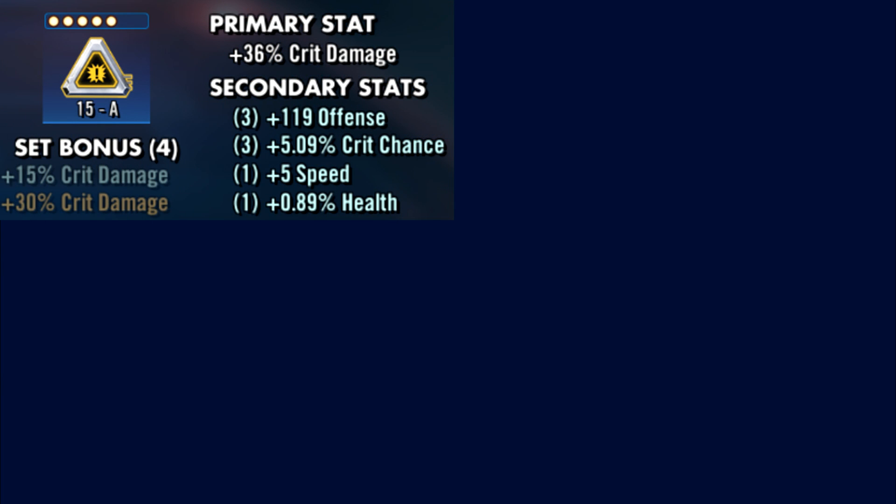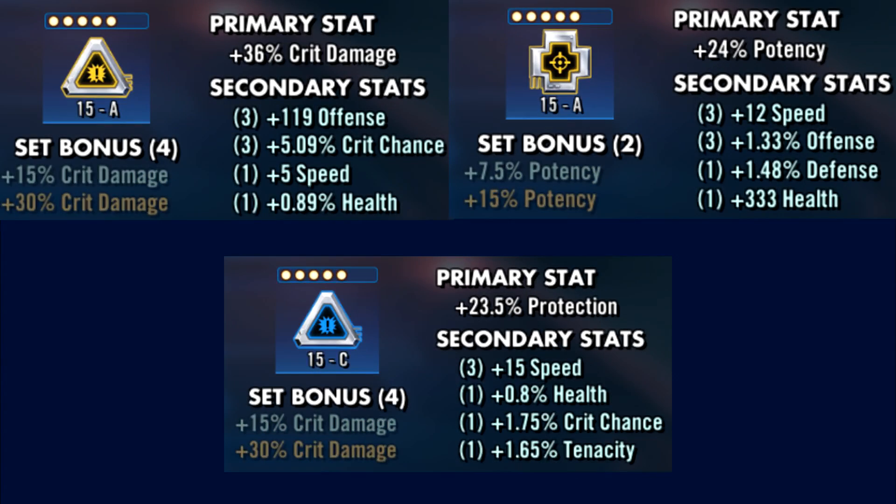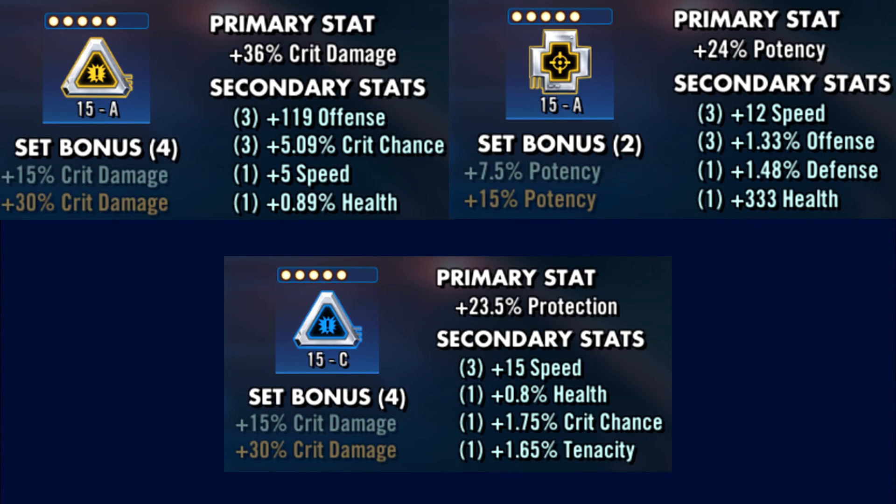There are a few mods where you need to match the mod set to the primary stats, such as a crit damage set triangle with a crit damage primary, or a potency set cross with a potency primary. If you have a critical damage set triangle, you want to make sure it has a critical damage primary, since you're likely trying to stack that stat. Having a protection primary on a crit damage set triangle is going to be pretty useless, unless it has a high enough speed secondary and you already have a speed set on that character.